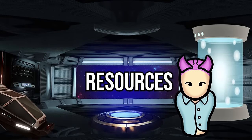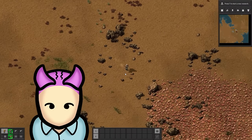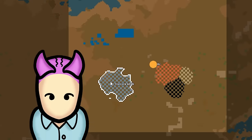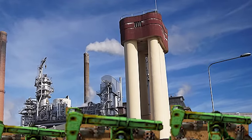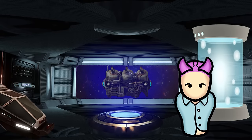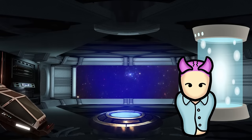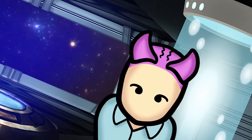Now that you've gotten past the world generation, let's talk about resources when starting out. When selecting a spawn point, you'll want to ensure you have the four main solid resources close to your spawn location: coal, copper ore, iron ore, and stone. These resources should ideally be in close proximity to each other, since it'll get harder to connect supply lines if they're far apart. Having nearby water is also important for steam engines once you start generating electricity.